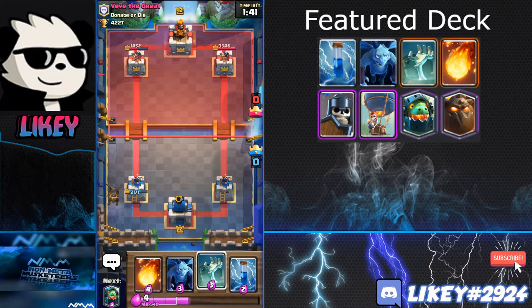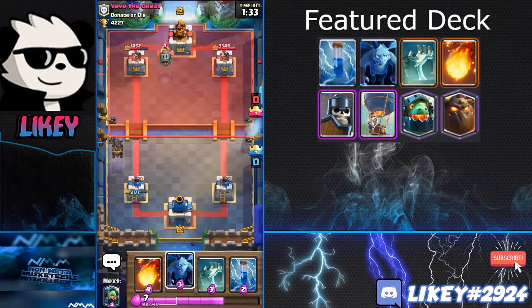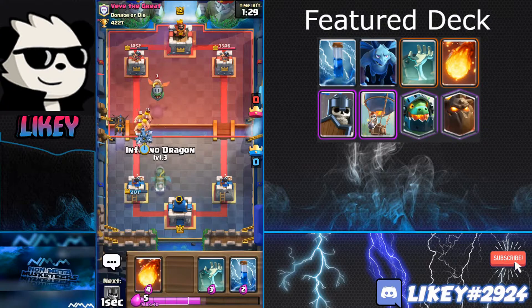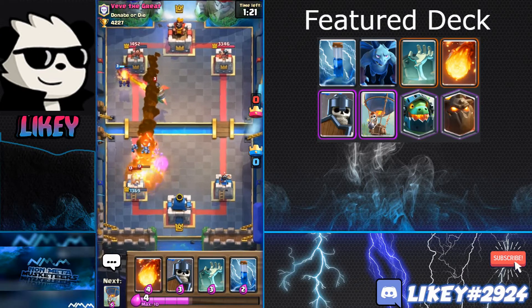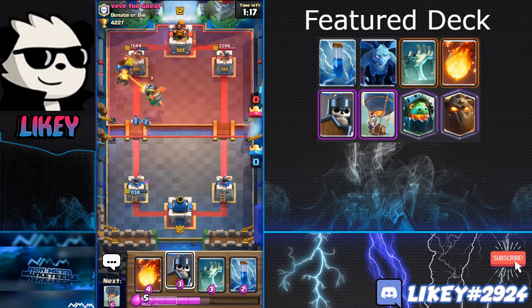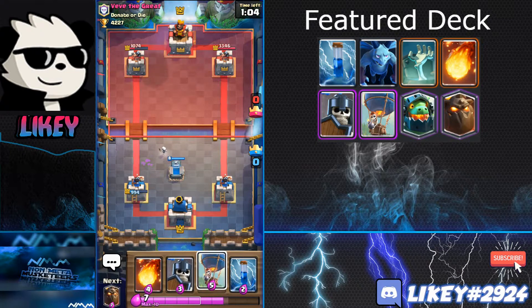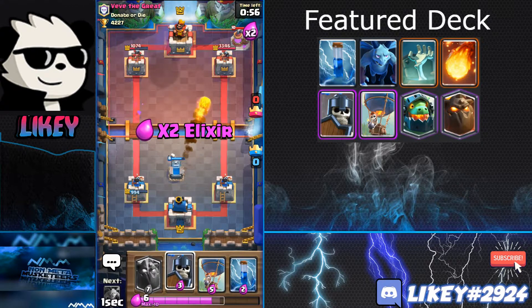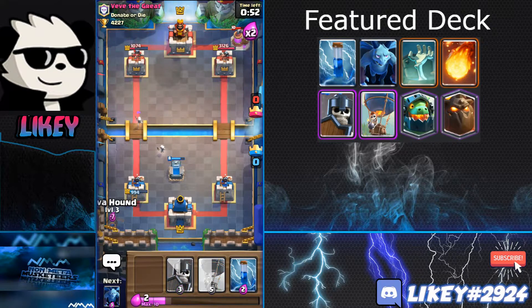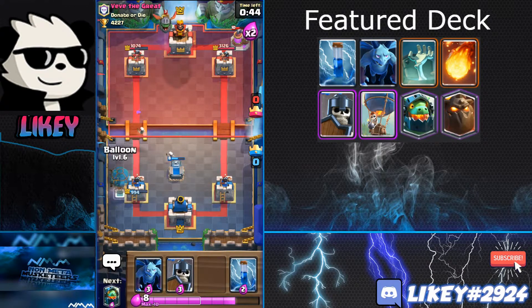I don't think I need a Tombstone since he has no clear win condition yet. He plays Inferno Dragon — I play Barbs at the bridge. I made the mistake of placing my Inferno Dragon where he could rocket it again. He saves arrows smartly. I set up a Tombstone and cycle back to Lava Hound. My Fireball is level 8 so he gets one more elixir than he should, but that should be fine. I set up the Balloon.